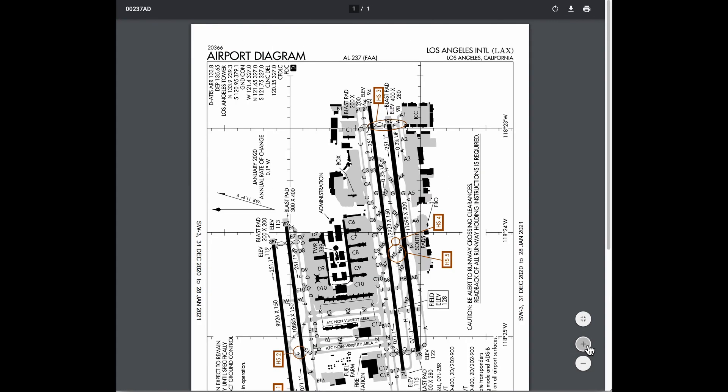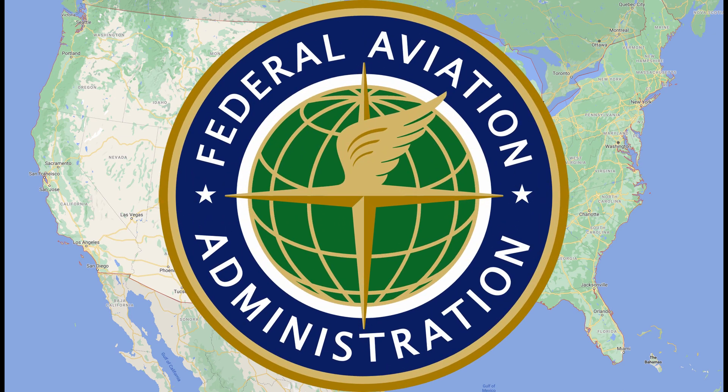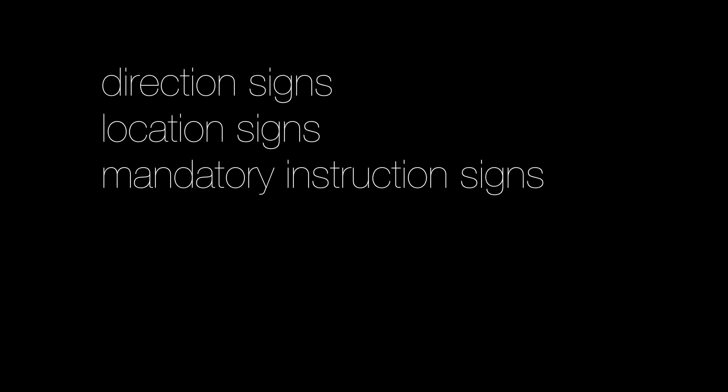The naming and signage that I'm covering in this video applies to the US and its FAA agency rules. Other countries will have variations in terms of naming that I won't cover here. There are six categories of airport signs, but the sim only implements a subset of three of the airport guidance signs.